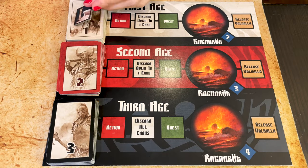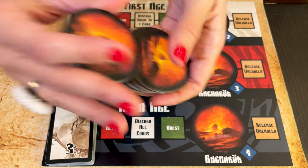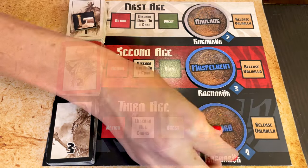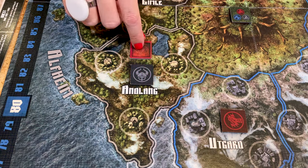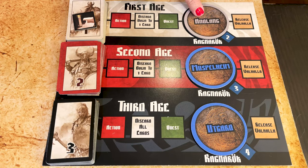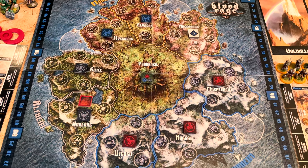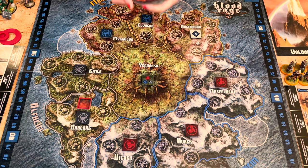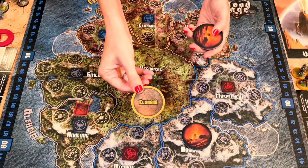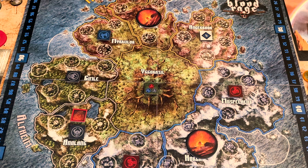Place the Saga token on top of the first age deck. Now take all the Ragnarok tokens and place one on each of the Ragnarok spots on the age track, text side face up. Place the Doom token on the province of the first age Ragnarok — that province will be the next to be destroyed at the end of the first age. Depending on the number of players, randomly take the remaining Ragnarok tokens and place them on the main board, destroyed side face up. In a four-player game, destroy one province; two for a three-player game; and three for a two-player game. Return the remaining Ragnarok tokens to the box.